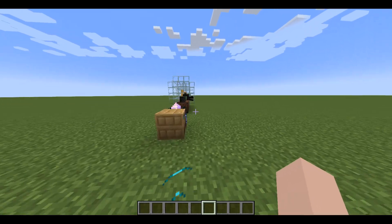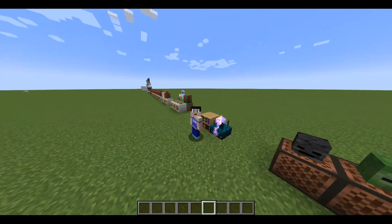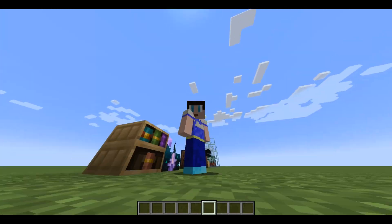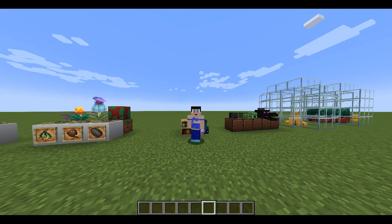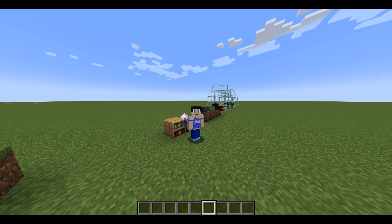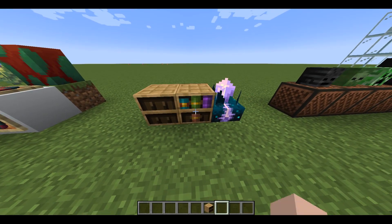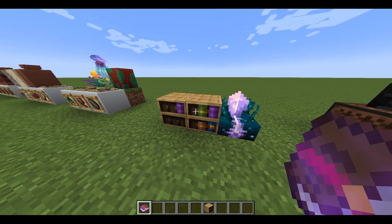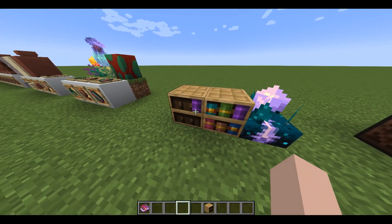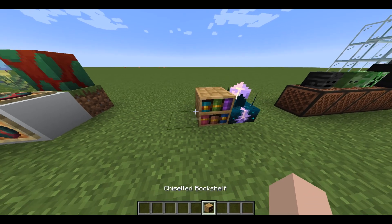Next we're moving to the miscellaneous updates. First up is the chiseled bookshelf — I love this because you can actually take books out and put them back in. It's beautiful.